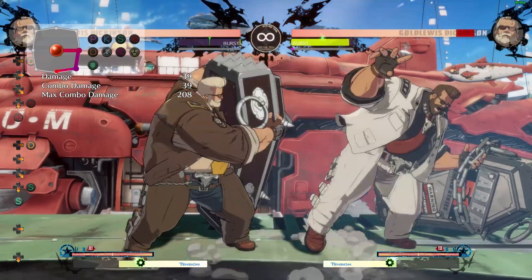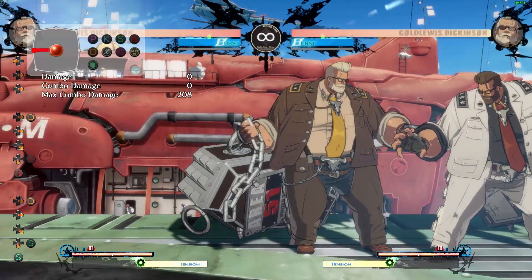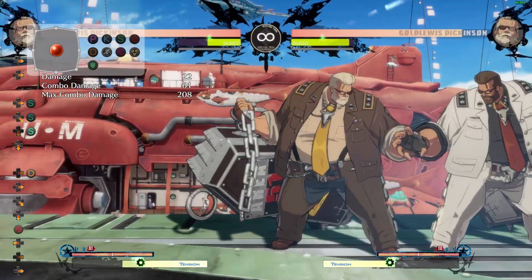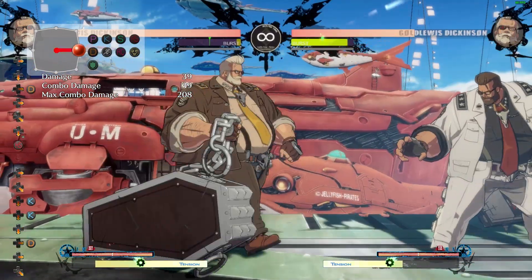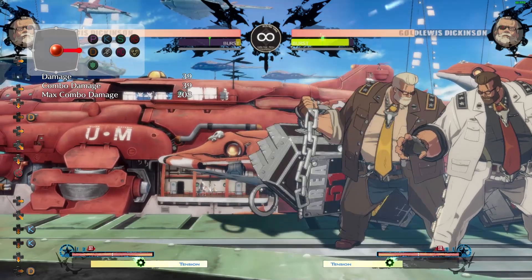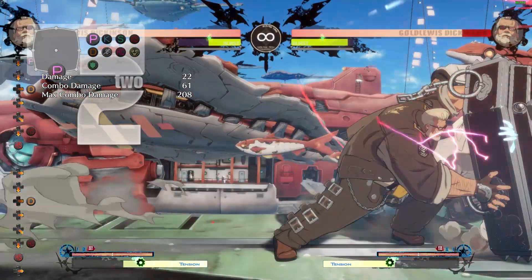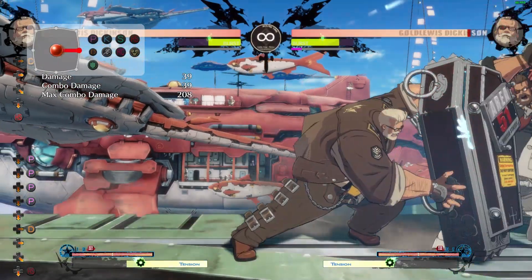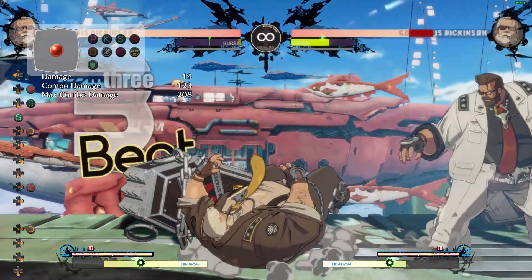Goldlewis has a big boon in his Wild Assault — he has a white Wild Assault giving him an invincible move that charges him forward and pops up for a combo. This is an amazing tool that Goldlewis has not had before, and it's going to be amazing for Goldlewis players who have trouble dealing with zoning. You Goldlewis mains are eating this patch — have a blast blowing up all these zoners. Best of luck in Season 3!